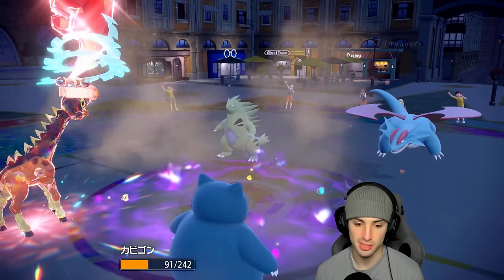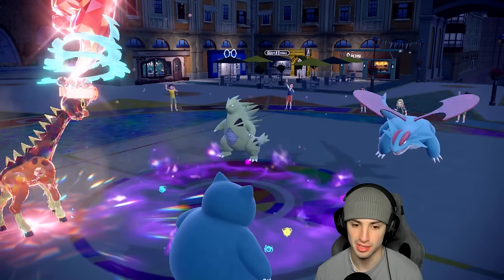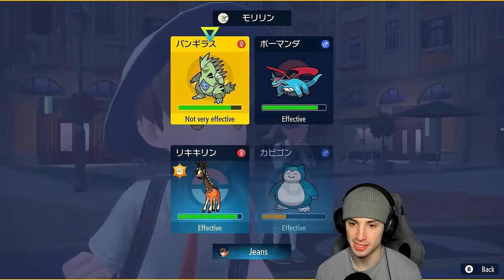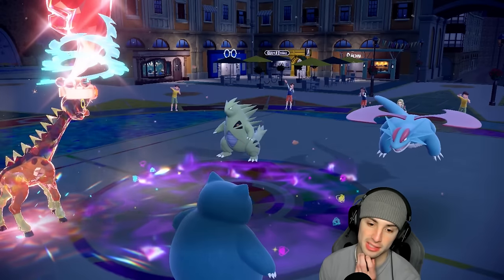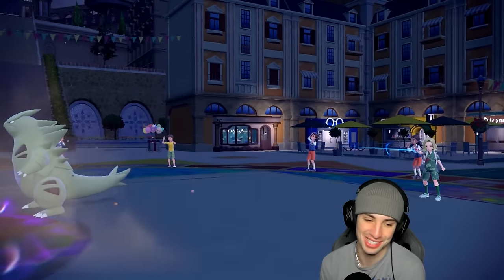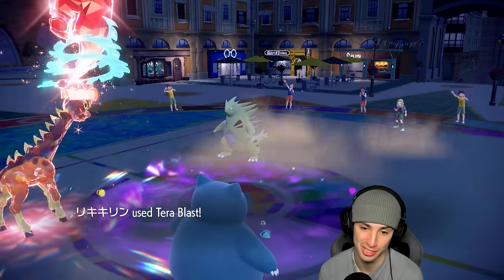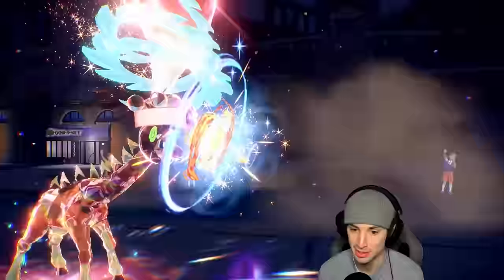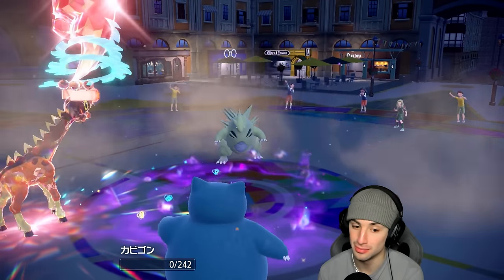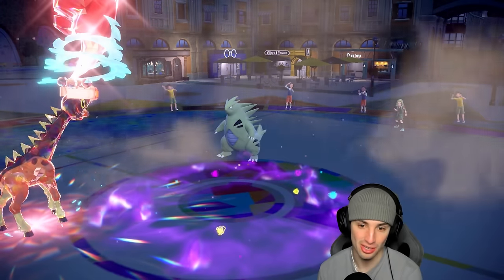Now we've got speed control. Tyranitar probably won't Tera. From here we can rip a Tera Blast, hopefully KO, then Body Slam with +6 from Belly Drum — yep, a Body Slam for days. I love the animation — it just jumps on them. Tera Blast is four times super effective on Tyranitar, should absolutely rip. But we don't KO — that hurts because I could have just ripped into them, but Torkoal is ready to roll.